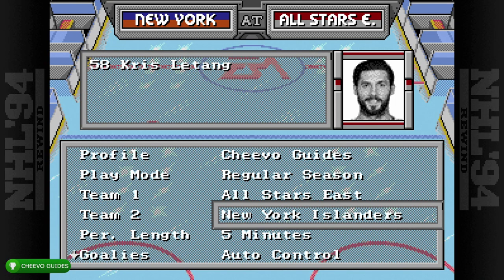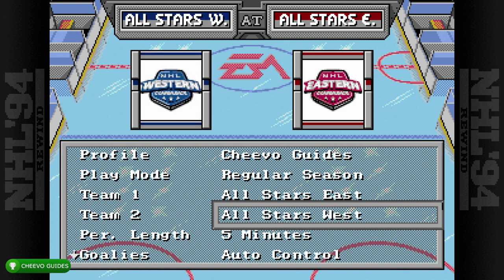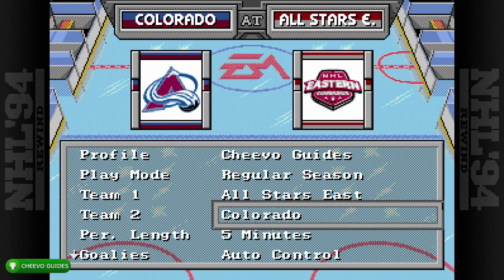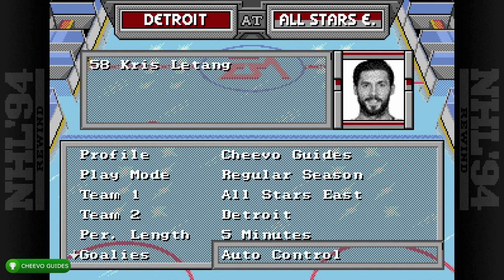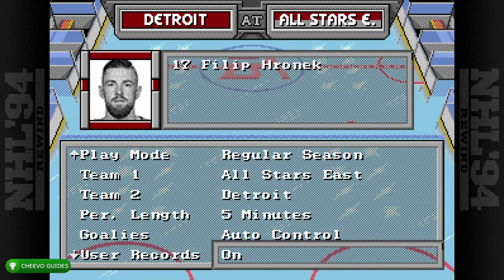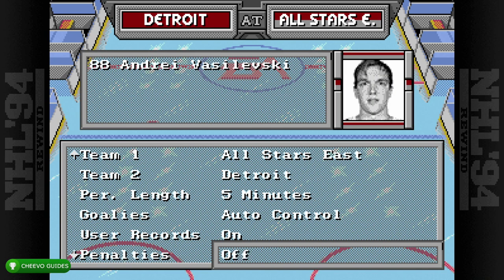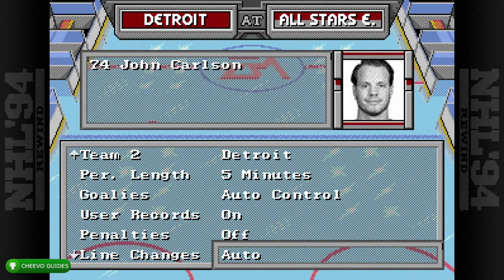To unlock this achievement we have to shut out the computer in a match. What you want to do is set up a match where you're one of the All-Stars — either All-Star East or All-Star West — and then put Team 2 as Detroit, the Red Wings, who are one of the worst teams in this game. You also want to change the period length to five minutes.